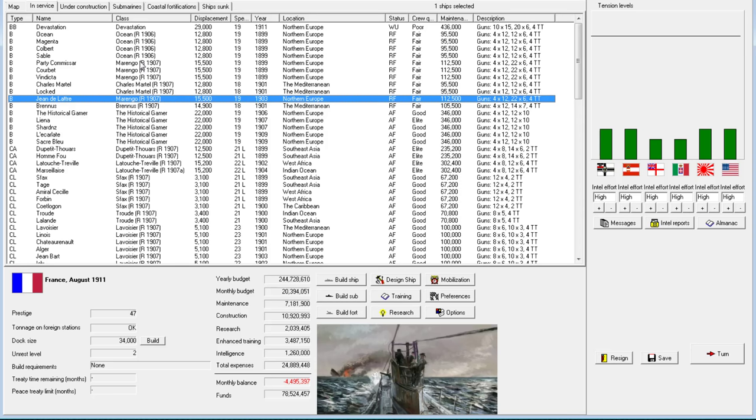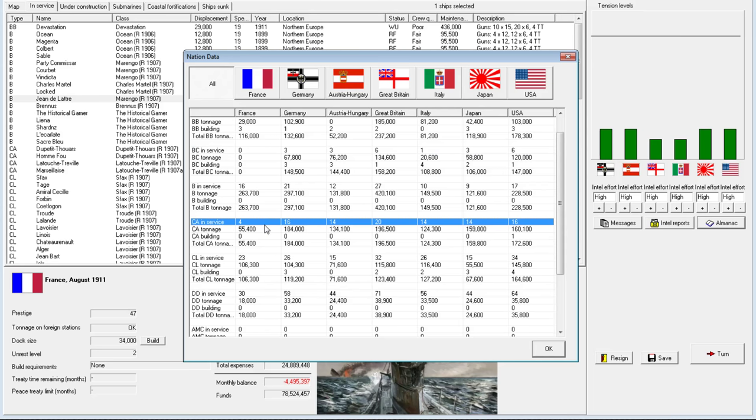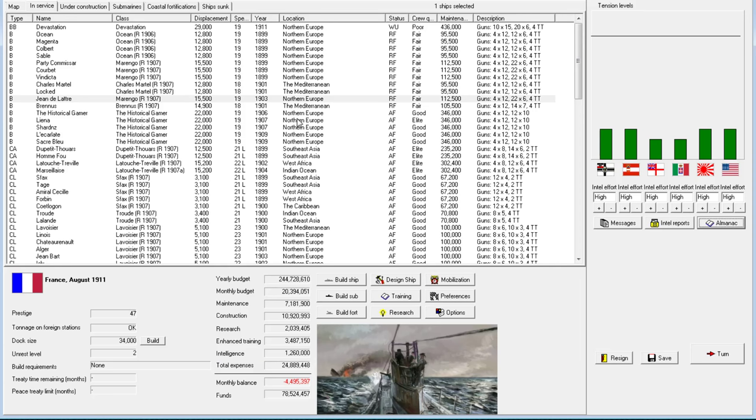Maybe what I'll do instead is just design the Destroyer if we can get double torpedo mounts, and then leave it up to XTRG — he can design whatever Battlecruiser he'd like. Now, we are very behind in the Battlecruiser race, unfortunately. We need to get started on this quickly, because I killed off our Armored Cruisers, which were way down in numbers, just so we can start getting more Battlecruisers.